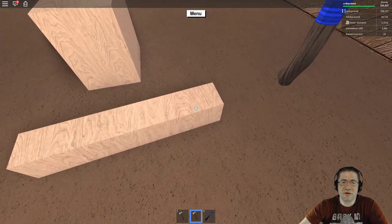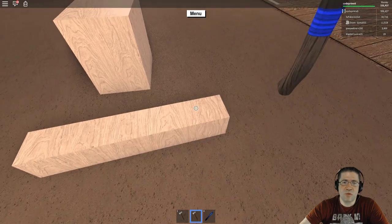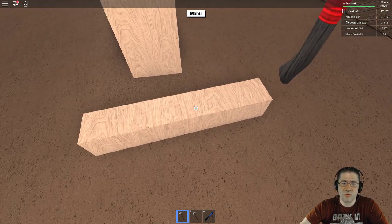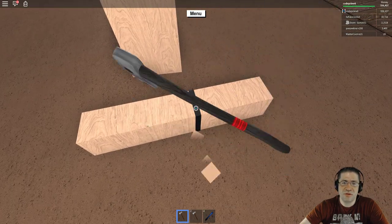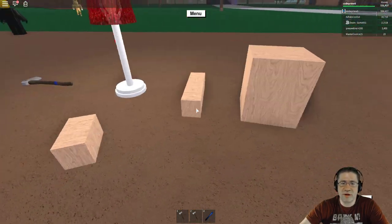If we come over here and test it — it takes four strikes. And with the Rookie, also four. There's not too much difference when doing a one-by-one log. It's not until we get into the big one that differences show.